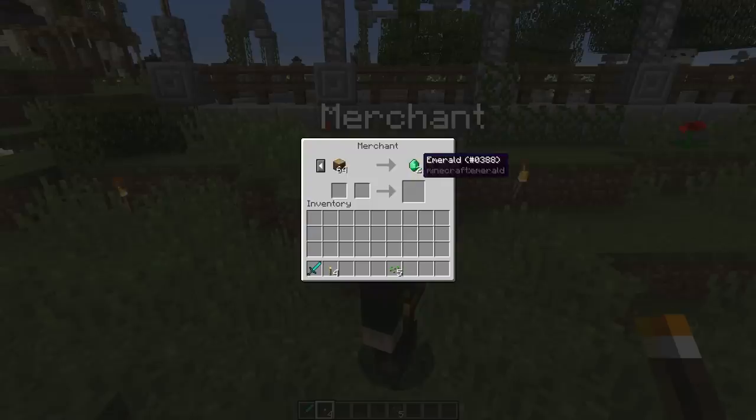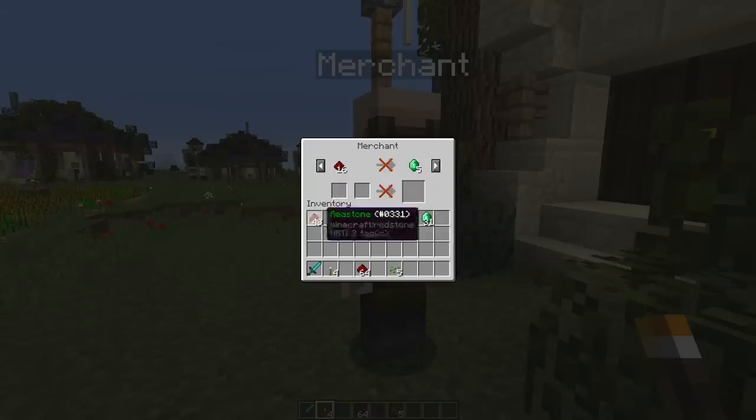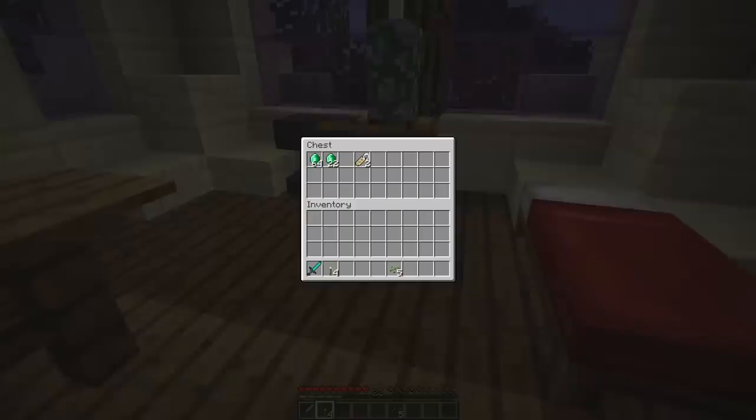Prices are dropping on spruce and oak because I've done those trades a lot. Redstone looks good - we could do wheat too. Let's do some redstone and birch. I've got two stacks of birch. Okay, that's money right there - 31 more emeralds. I'm at about 7,000 emeralds now. That redstone seemed way too profitable.